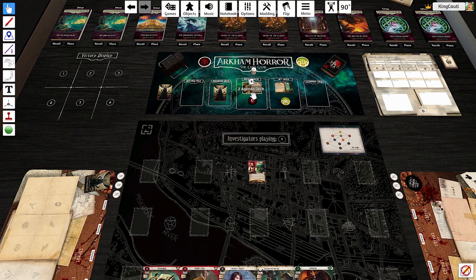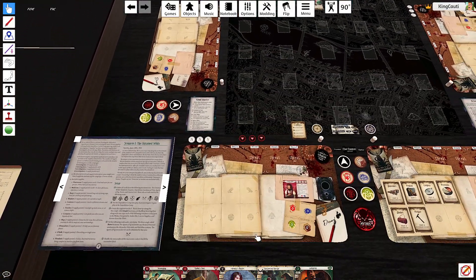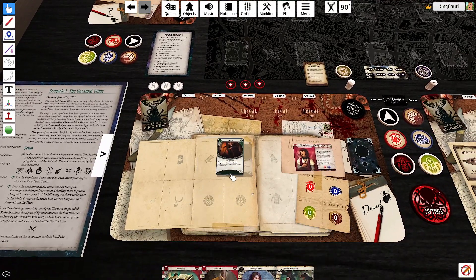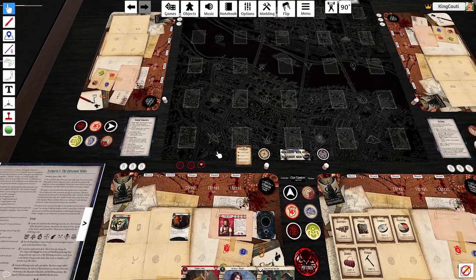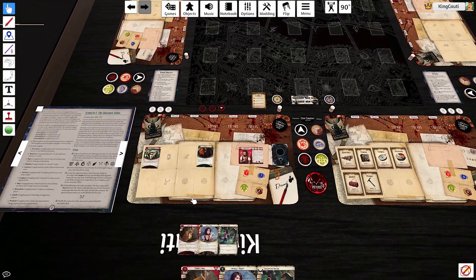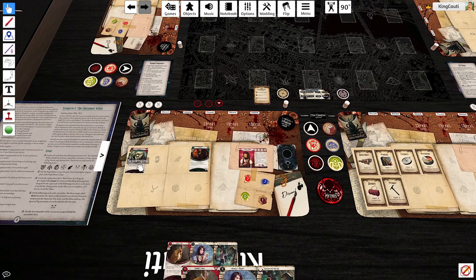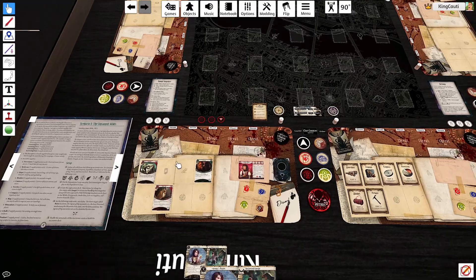All right. Six doom. Explore. Three clues on a non-campsite location. Action one's pretty simple. Seven. So action one is lockpicks. Action two is scavenging. And action three is probably just rabbit's foot. Let's get it out there. Try to get some card draw going.